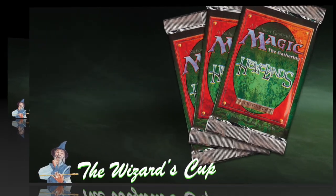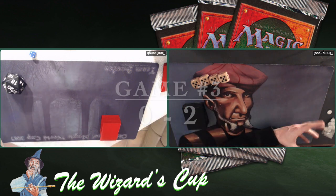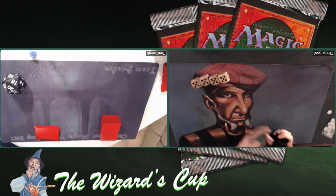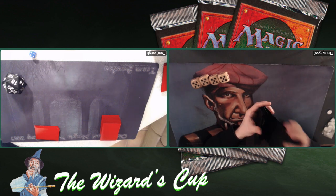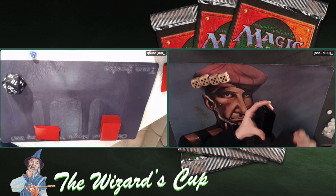Game number three — here we go. Can my opponent steal the final game and at least get a point from this first ever match in the Wizards Cup tournament? I'm showing him my hand and taking a Mulligan. At least that is a good start for my opponent — me taking a Mulligan. I also did that in game two, and it didn't help Turn1Sengir much though. But in game two it was more of a game than in game one, so that was good to see.